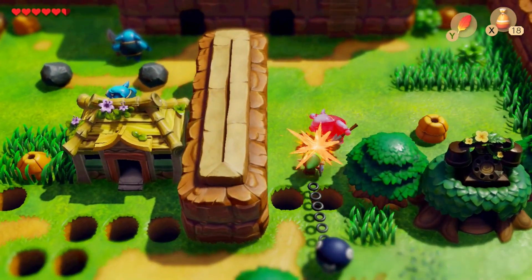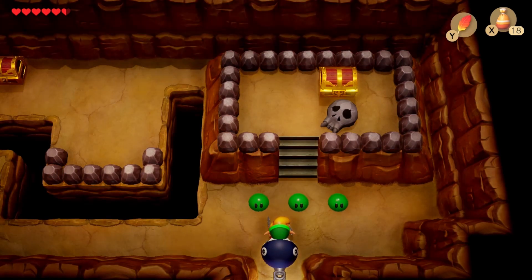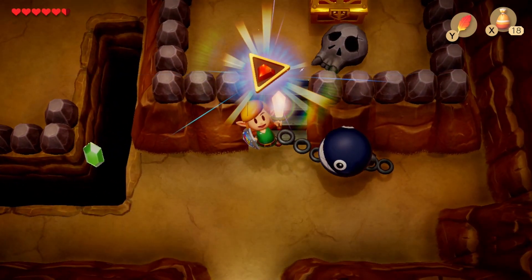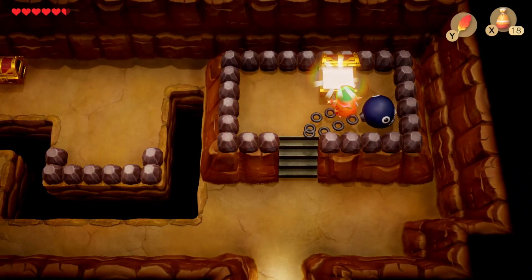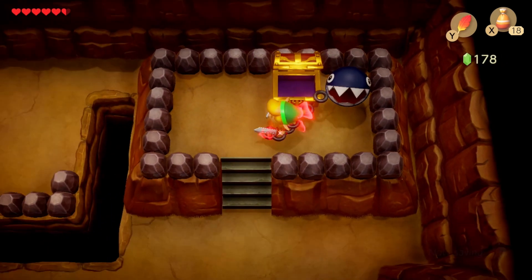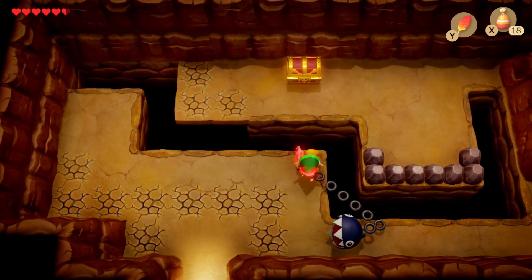We're gonna be doing a handful of tasks in today's video, just some minor things, beginning with going over here. We should be able to get some rupees, which we are going to need quite a few of in today's video. One of them just got sacrificed to the abyss, but that's okay. We can get a quick 50 here. How many rupees do we have in total? Okay, 228. We'll be okay, I think.